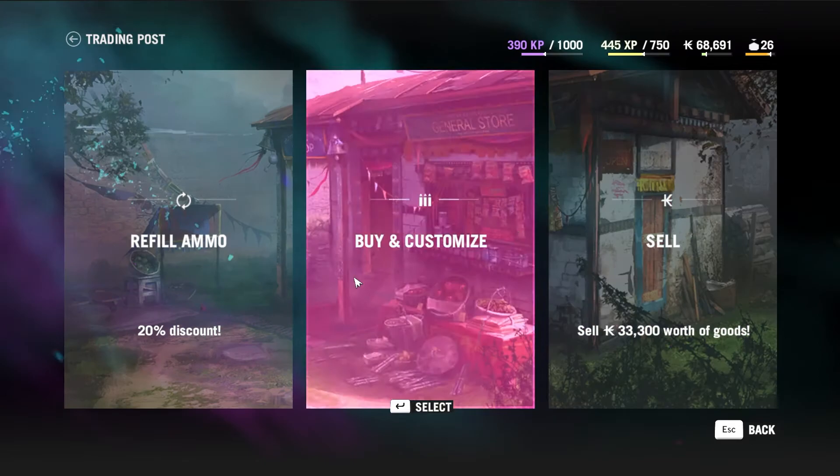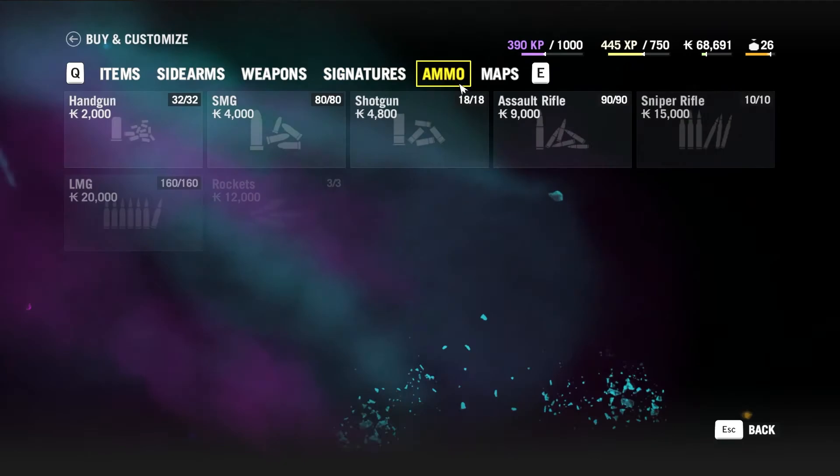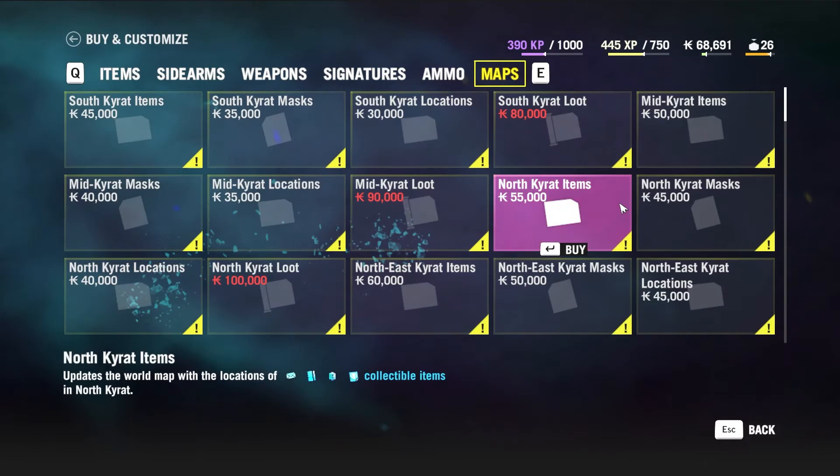We have the Stormer and we have the Scorpion. I actually want to go and take a look at some of the other things here. We have sidearms, other weapons we can get, and signature weapons — those are going to take a little bit more. We also have ammo and maps.